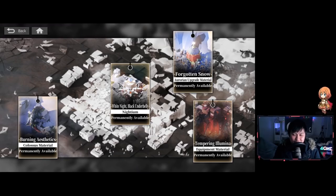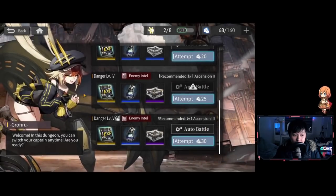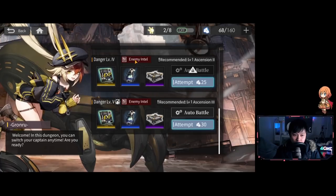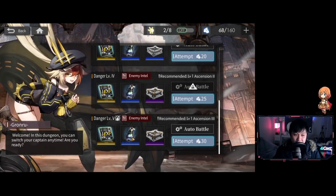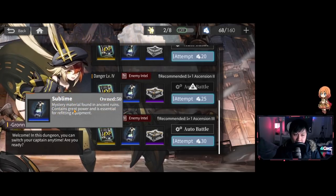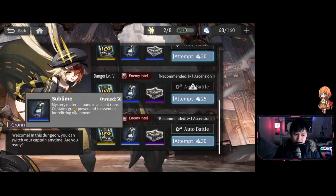The next hidden change — I call these hidden changes because they weren't announced anywhere or in patch notes. Maybe patch notes will mention it, but as far as I can tell, I didn't see anything. The one I want to talk about is the Gronru Dungeon — I call it that, but it's really the equipment dungeon. In this dungeon you farm Sublimes, which you use to increase your character's equipment level.